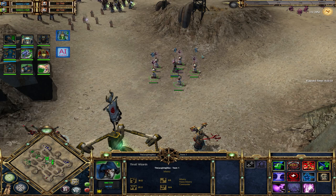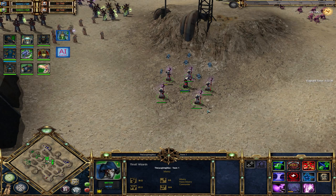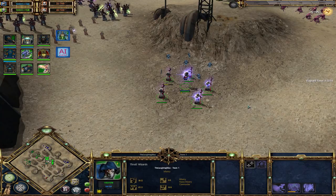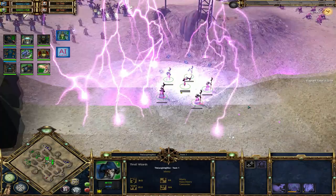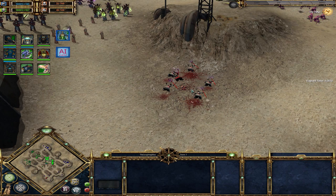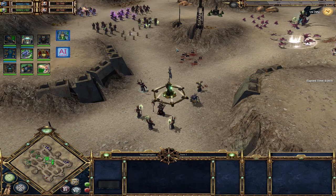The warp storm requires research — you need the thrall wizard and a full squad. There's a tier 3 upgrade that increases squad size and unlocks warp storm, which does quite a lot of damage around the squad but at the cost of killing the entire squad. It's basically a suicidal attack, so it could be a last-ditch effort, but if you lose even a model or two you cannot cast it.